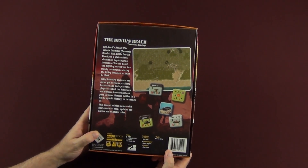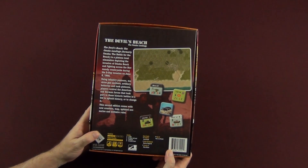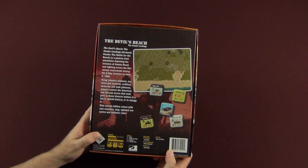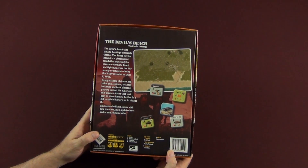Back of the box says The Devil's Beach, the Omaha Landings — formerly known as Omaha: the Battle for the Beach — is a platoon-level simulation depicting the invasion of Omaha Beach and fighting across the Normandy countryside during the D-Day invasion on June 6th, 1944. Using infantry platoons, machine gun sections, artillery batteries, and tank platoons, players control the American and German forces that took part in these historic battles in a bid to uphold history or to change it.